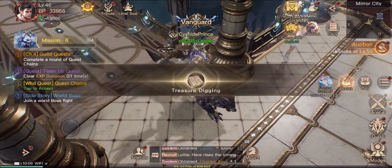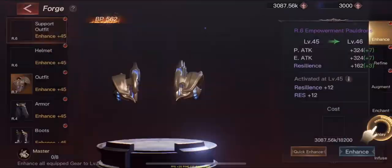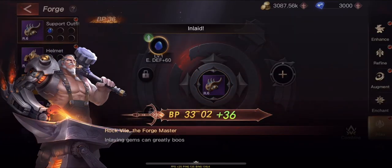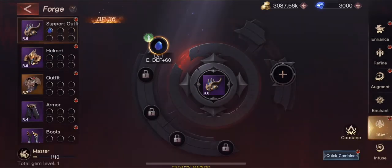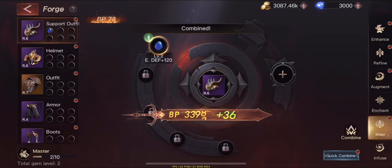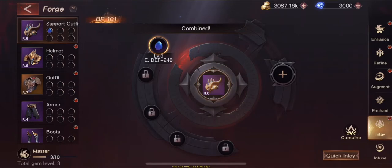I suggest making sure you're paying attention to your stamina and using diamonds to purchase more whenever you can. You run out fairly quickly, especially when you're refining equipment, since you use stamina to buy the books needed. Limit what you spend stamina on and buy more stamina whenever possible because it is so useful in the game.